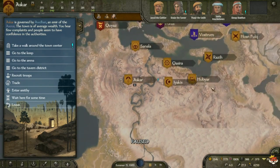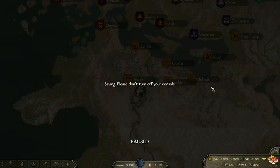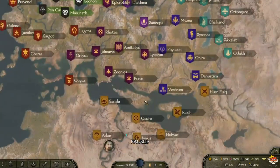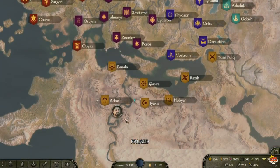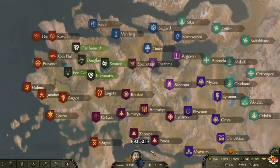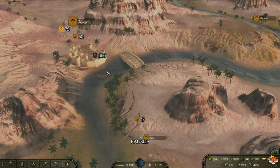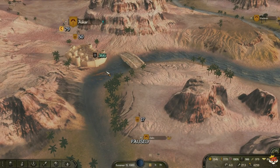If you visit a few towns — for example, if you're in Aserai just visit all of Aserai territory and you'll be good. The only place that for some reason won't have Traps, Throwing Daggers, or Pugios is Battanian territory. The best would be Imperial territory — if you visit all of Imperial turf you'll have plenty of Pugios, Traps, and Throwing Daggers.